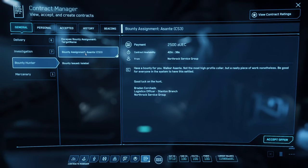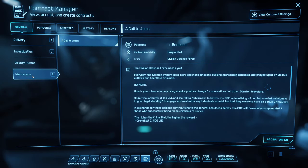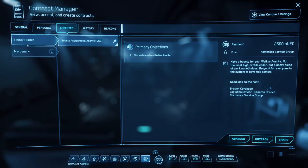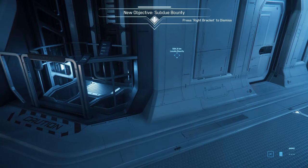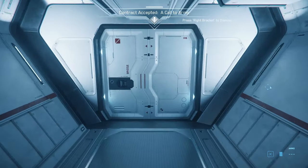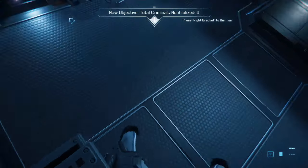I'm going to do this CS3 bounty — the NPC's name is Asante — and I'll go ahead and accept it. Like I said, always also accept the Call to Arms. Once accepted, if you go into your accepted missions you'll see it being tracked. The location isn't too far from me, but I'm in my Carrack so I need to pick up my fighter to go handle this.